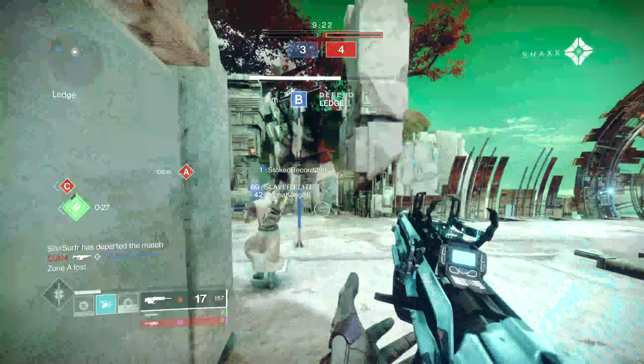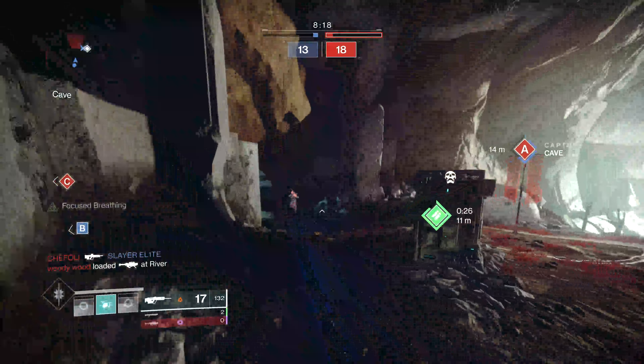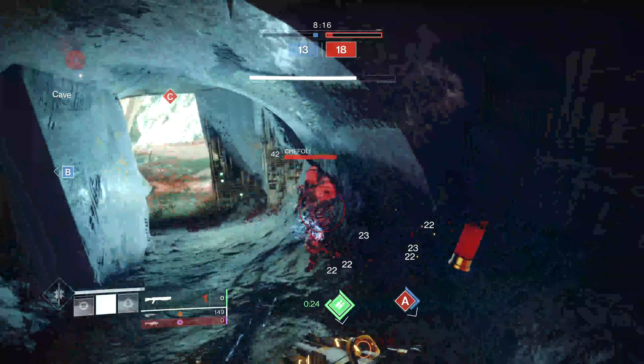In this video I'm pairing it with the raid scout rifle, the Trustee. I have a pretty decent game here with some good clips throughout. When it comes down to the god roll with the Astral Horizon, it's whatever works for your playstyle. If you want it for PvE there are some good rolls - Auto-Loading Holster has really come into popularity this season just due to some boss DPS.